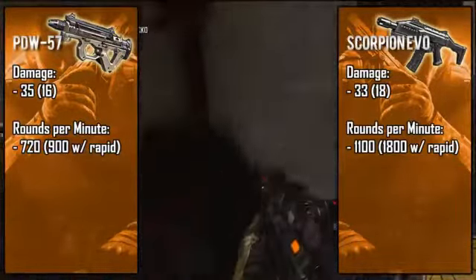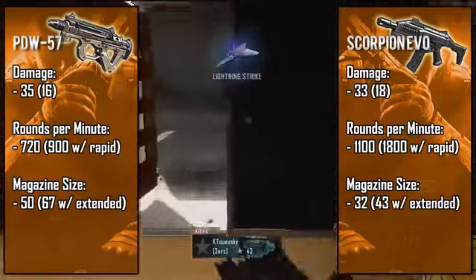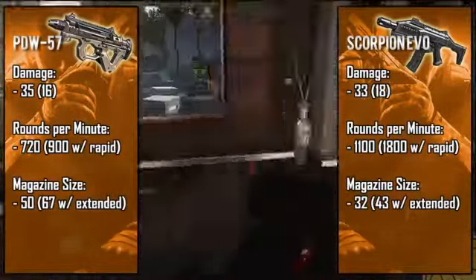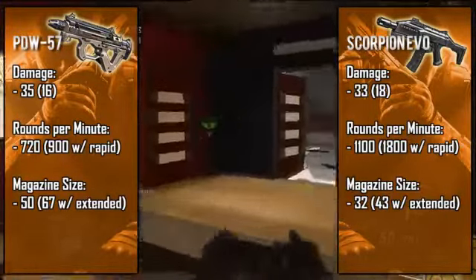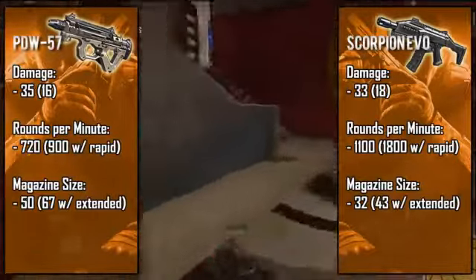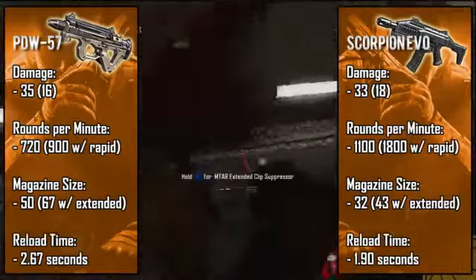What makes the PDW so effective is its massive 50-bullet magazine — this gun can easily be compared to the P90, it even has that signature flat-looking magazine. With an extended clip you're looking at about 67 bullets, which starts to get up there in the LMG range. The Scorpion has a rather small magazine at 32 bullets, and when paired with its insanely fast rate of fire you're gonna run out of bullets quickly. With extended clips you get 43 bullets, which is still smaller than the PDW's standard clip.